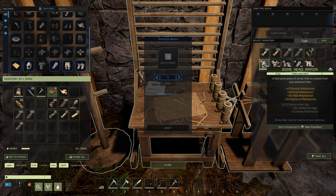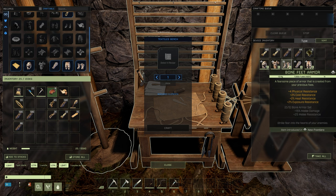For the head piece, you'll get plus four physical resistance, plus four percent cold resistance, plus four percent heat resistance, and plus three percent exposure resistance. For the chest piece, you'll get plus 14 physical resistance, plus 14 percent cold resistance, plus six percent heat resistance, and plus four percent exposure resistance. So as you go through this set, you will get an overall higher cold resistance than heat resistance.